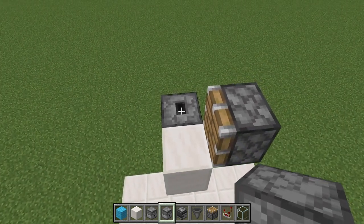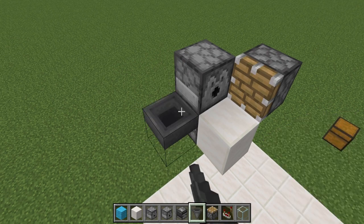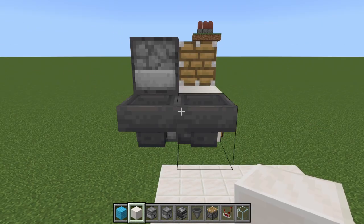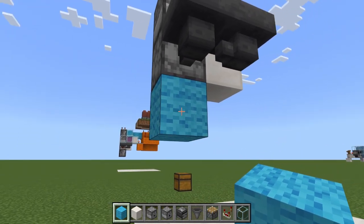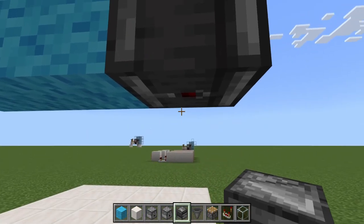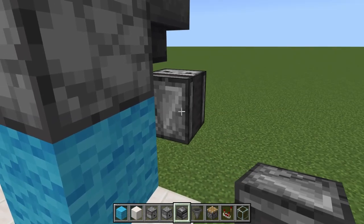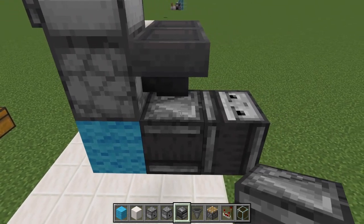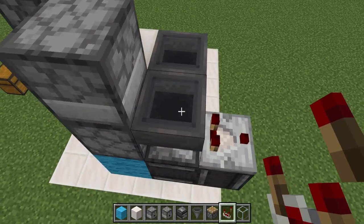Get your dispenser and place it facing toward the piston. Grab your hoppers — run a hopper into the bottom dropper, then run another hopper into that hopper. Grab another building block and place it right under the dropper. Place a temporary block, get an observer, and place it so the red dot is on the bottom and the face is pointing up. Remove the temporary block, then place a second observer facing into the building block so the arrow points right into it. Grab a comparator and place it on top of the observer's face, running out from the hopper.